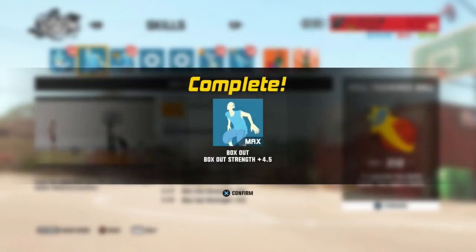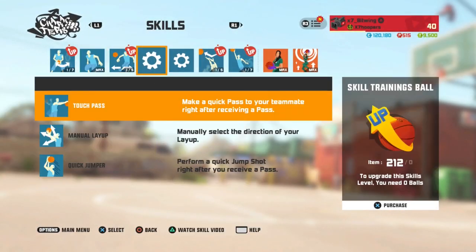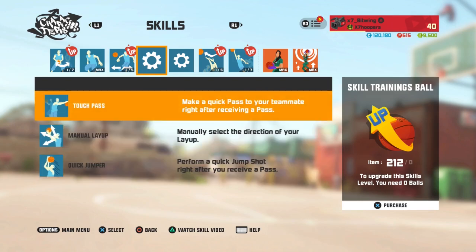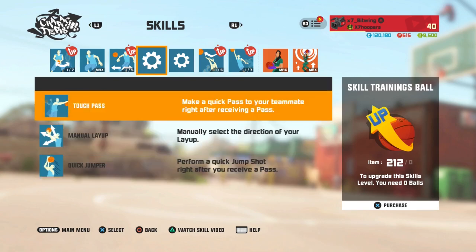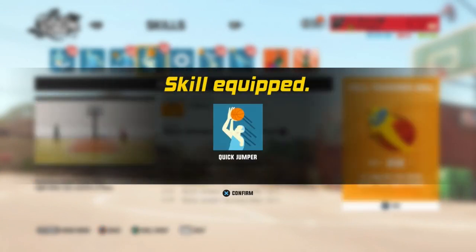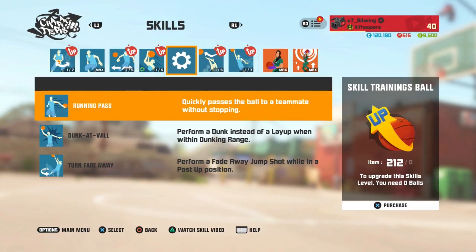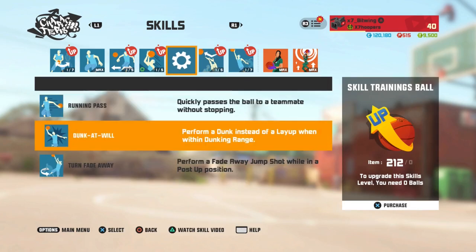Definitely going to upgrade box out on everyone though, that's needed. We got that maxed out. Manual block distance — we can choose touch pass or quick jumper. I think I'm gonna go quick jumper because touch pass is really good too, but I'm a shooter and I like to shoot the ball. Running pass, dunk at will — these are hard skills to choose from, if you want me to keep it real.